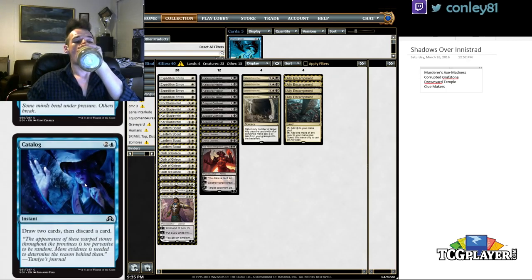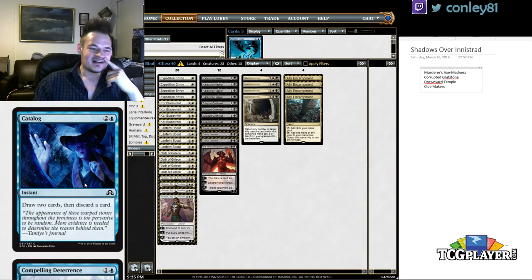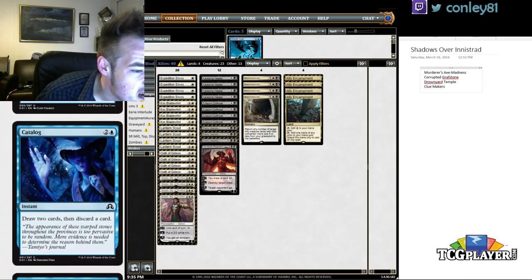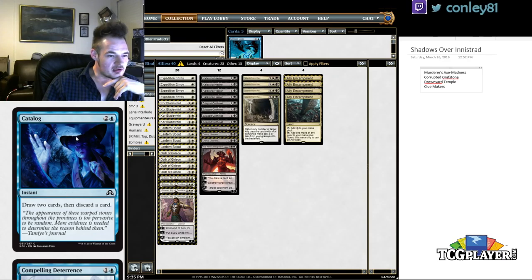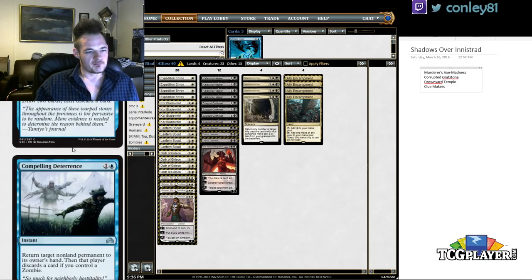Catalog is essentially a much worse Thirst for Knowledge — three mana instant, draw two cards, discard one. You really need to be desperate for madness enablers or running something like a reanimator deck for this to be worth it. It's very fringe playable and I'd generally avoid it.